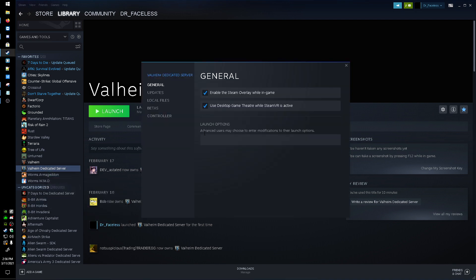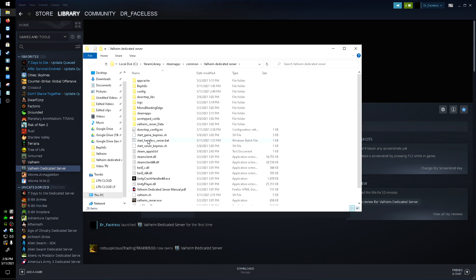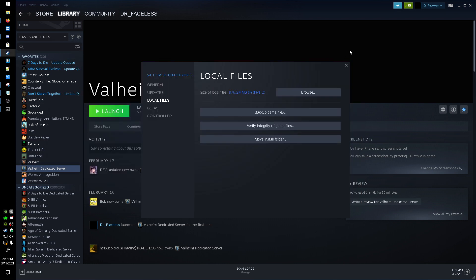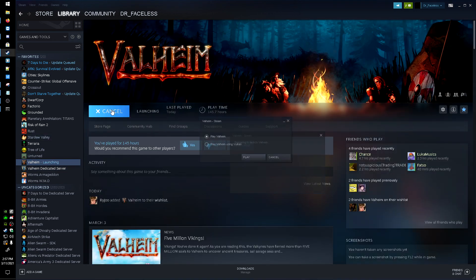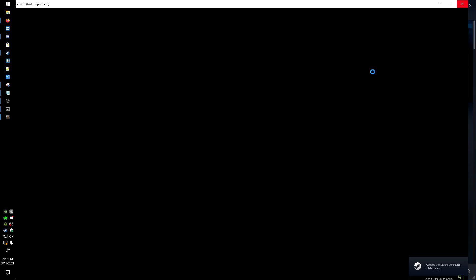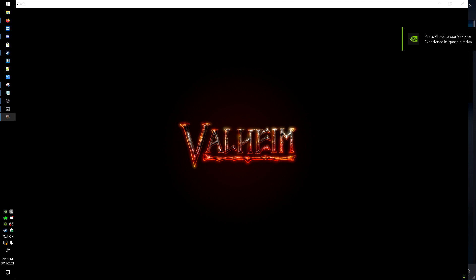Now head into Steam, go to Properties, Local Files, Browse, and start up the server. As you can see in the console, it says 'net compression enabled,' so you can see it's working. Now I'm going to start up Valheim and go test it out — once Valheim starts up we can see if it's working on the client side too.